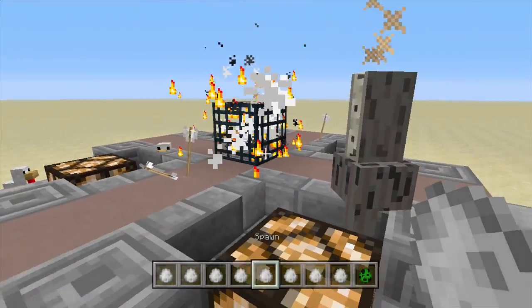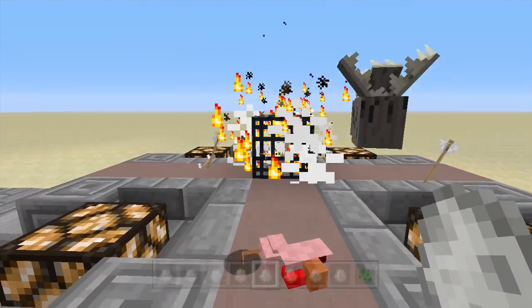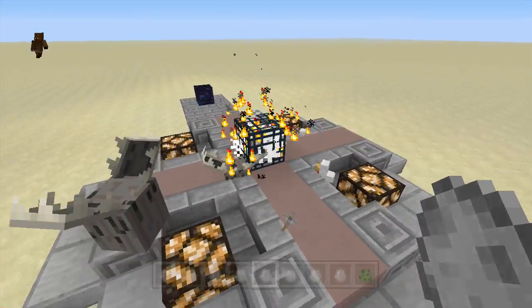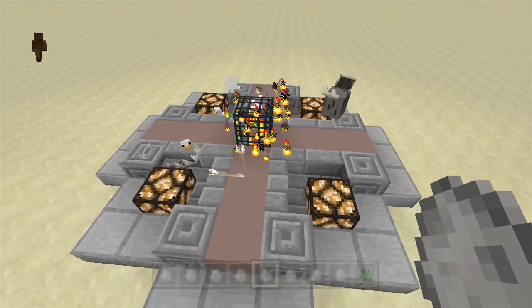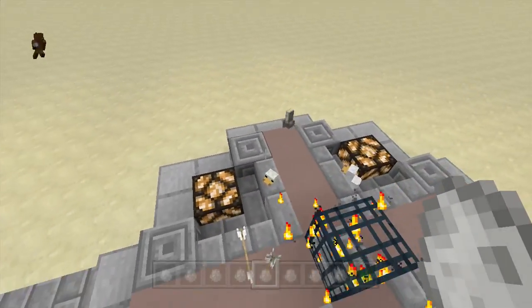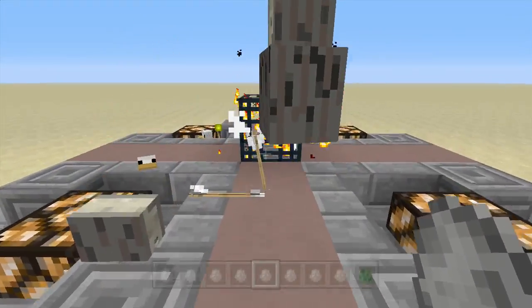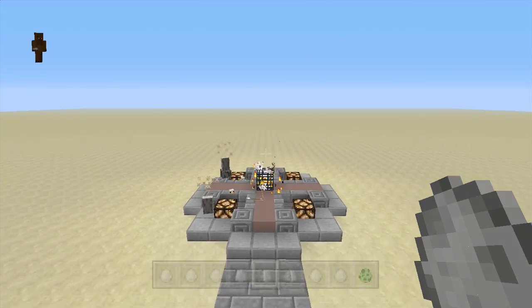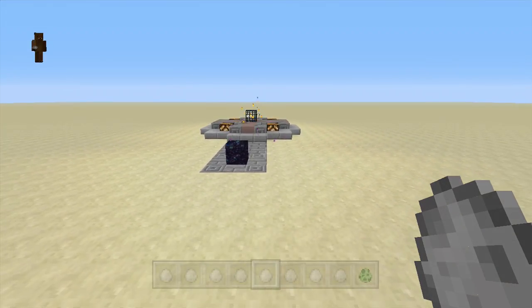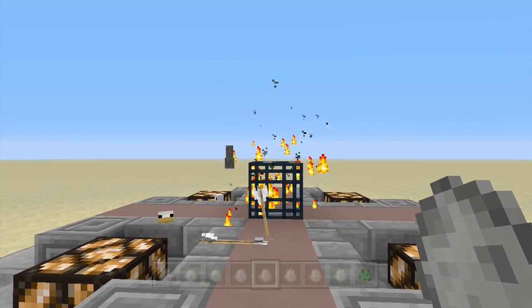And then this one's probably one of the coolest ones — it's the vindicator or evoker fang things. Basically the things that he spawns pretty much just spawn from the spawner. You get this really cool effect where it's just kind of spawning in from the floor and biting up. Just looks really cool — you put this in a room and suddenly it just becomes this really dangerous place. You can kind of set it up so if you walk near it, it activates. Just like these things coming out of the floor.